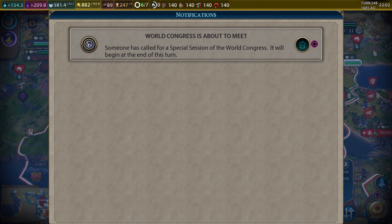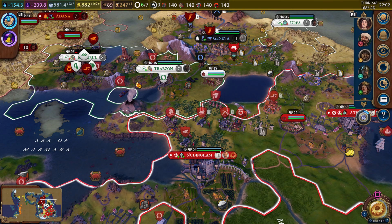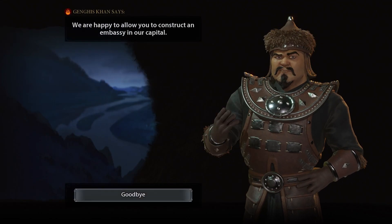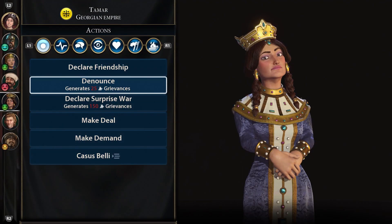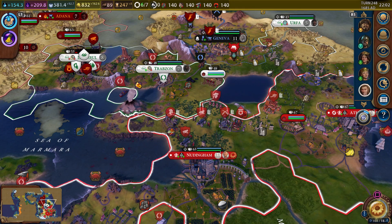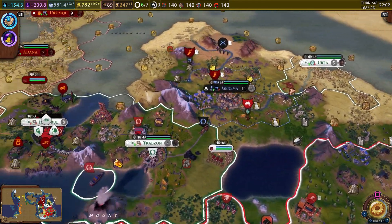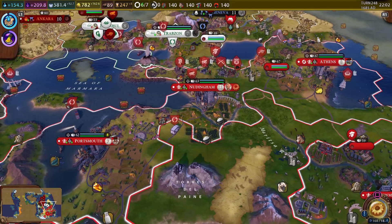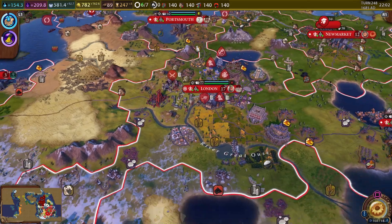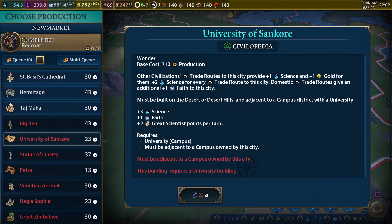World Congress meets — this is a special session, probably about helping them. Let's go ahead and establish the embassies now while I'm thinking about it. I just want to make sure everybody has an embassy. The ladies in the game really like me — Jinx says it's because I look nice naked. Fine chunk of man meat. Nobody built the Taj Mahal yet — nobody building wonders, they just can't get them done. Maybe they're just not that wonderful.